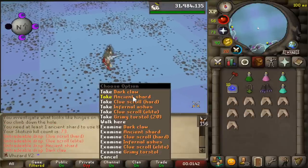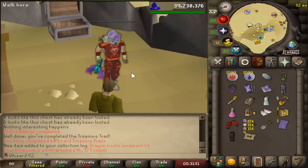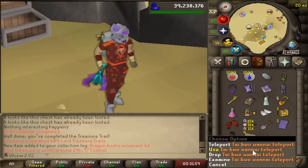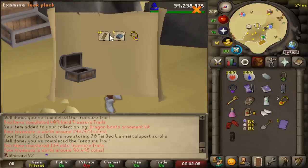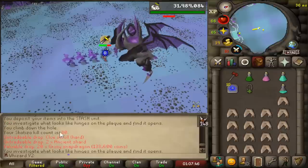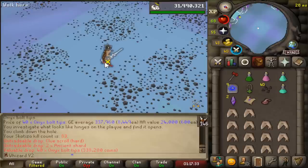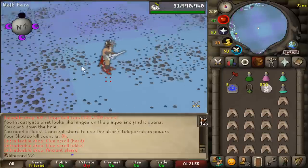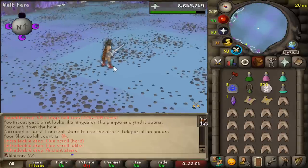The elite gives us yet another kit. I'm the kit master - I get nothing but kits. At 70 KC there's quite a lot of stuff: dark claw, elite clue. And there we go - dragon boots ornament kit, another kit. We are a connoisseur of kits. At 80 KC, back to back drops - onyx bolts and more. I didn't know you could get death runes from here! Could have been getting those this whole time. Are they rare or have I just been unlucky not to get them?